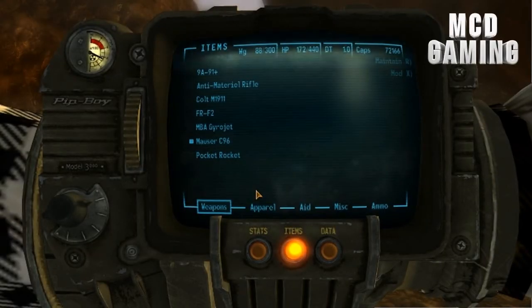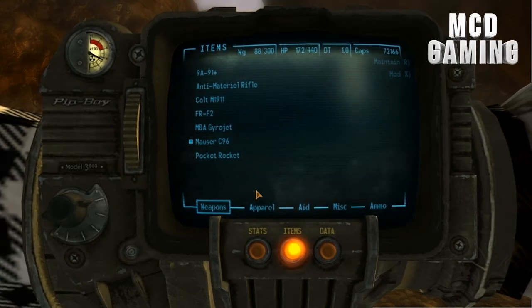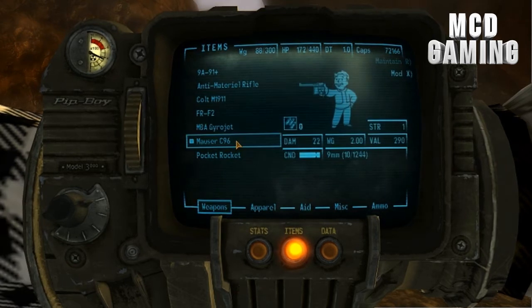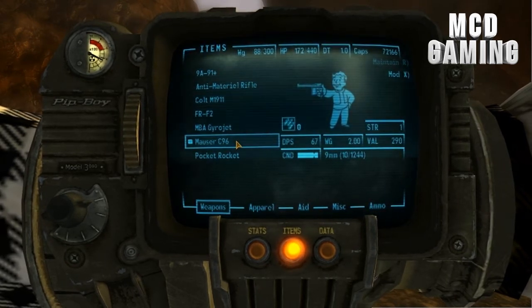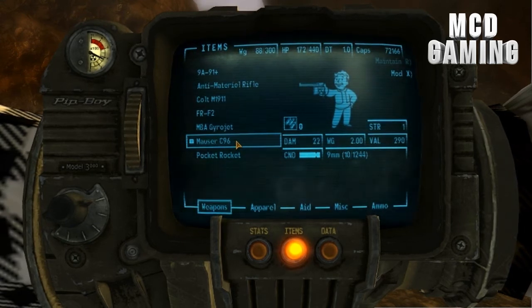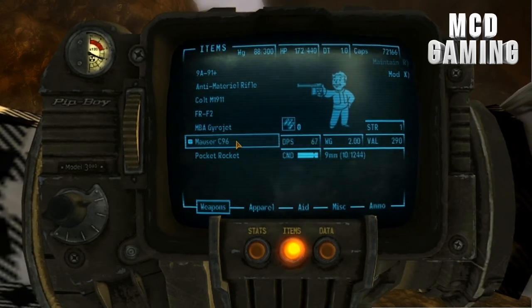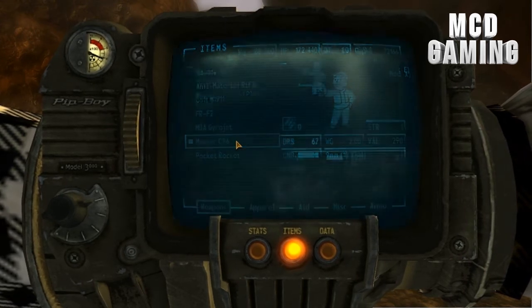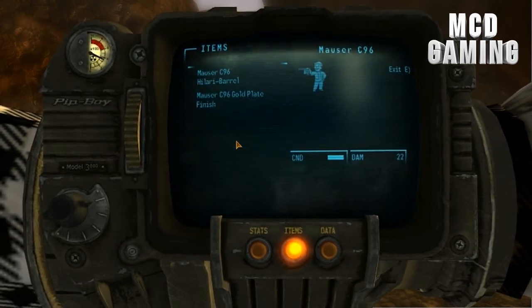So the Mouser C96 can be found at Doc Mitchell's house, specifically in his bedroom near the chessboard. The damage is 22, strength requirement 1, weighs 2 pounds, value 290 — really low stats. It uses 9mm rounds and requires 0 gun skill. It also comes with 2 mods that we're going to be checking out later.